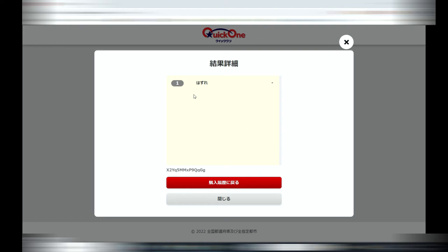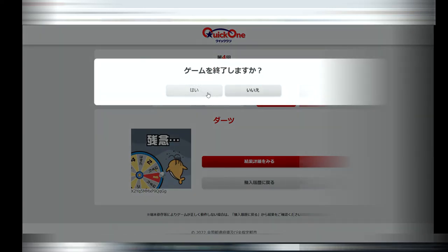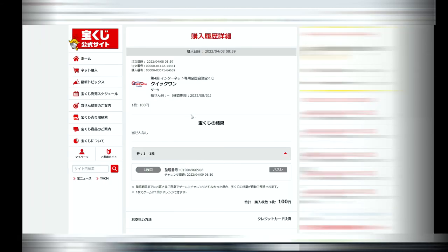Click the red box to view the result. It says 'hazure.' You can either press 'tojiru' to close out or press the X. Now I want to go to the Tamago game, so I'll navigate back to the main page.